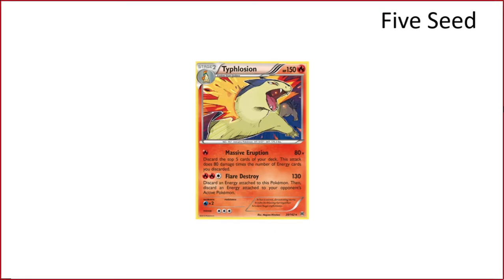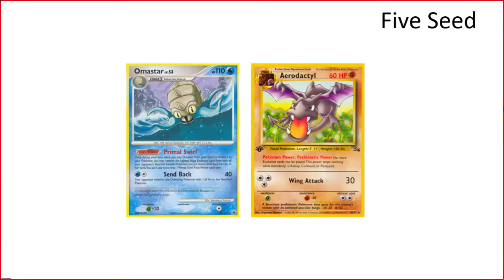Typhlosion Massive Eruption: with Delcatty and Magcargo, you're basically creating the top deck so that Massive Eruption can blow up anything. The problem with this deck is that it's an EX, you have a lot of setup on your side, and you don't get the benefits of Porygon because you have to play Delcatty. When Typhlosion gets knocked out it's very hard to recover — it's hard to get the engine back once it falls apart.